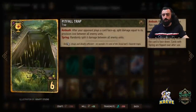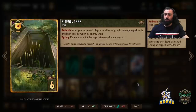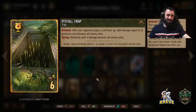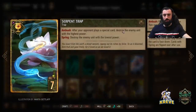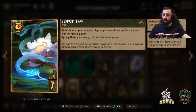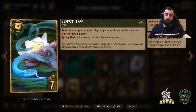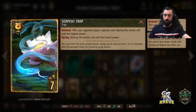Pitfall is pretty good too — it does six points of damage. Maybe your opponent has an important unit and you just want to spring it right away to kill it. If you have a good sense of your opponent's deck and think they're going to play a very high provision cost card at the end, save Pitfall for then. If not, just play it out throughout the round. Serpent Trap — use it similarly if you know your opponent's timing. If they're going to play a special card, Serpent Trap destroys the enemy unit with the highest power. Or you can just spring it to destroy whatever's on the board with the lowest power — it's up to you.